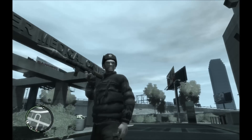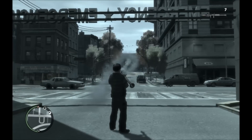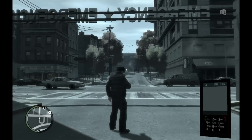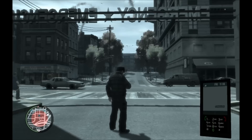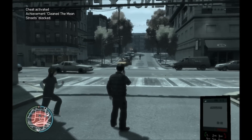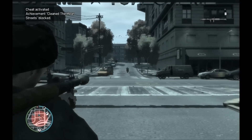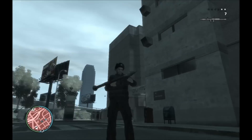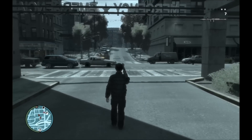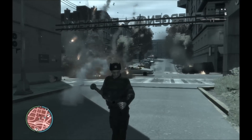Lastly, we can refill Niko's health, armor, and ammo all in one command. I'll shoot some ammo down to 7, then bring out the phone and type 482-555-0100. Hang up, and as you can see the RPG is filled again. It also fills up all of his health and gives him armor — you can see the blue indicator on the mini map. That's basically it for GTA cheats — those are 7 cheats anyone can use, no mods required, they just come with the game.